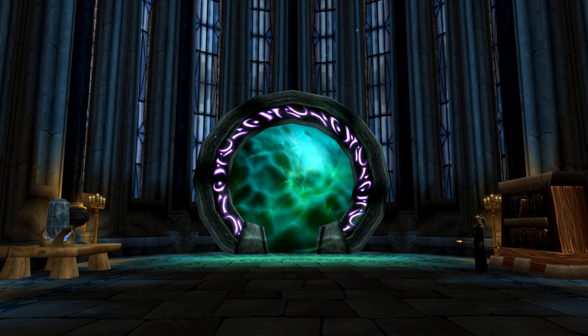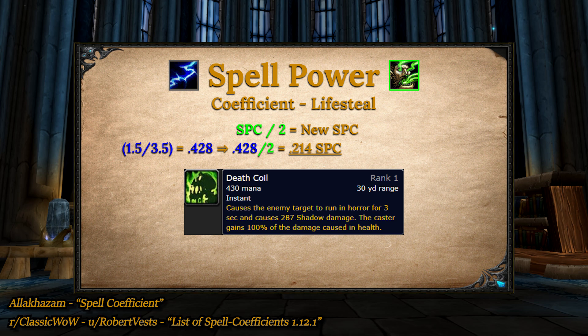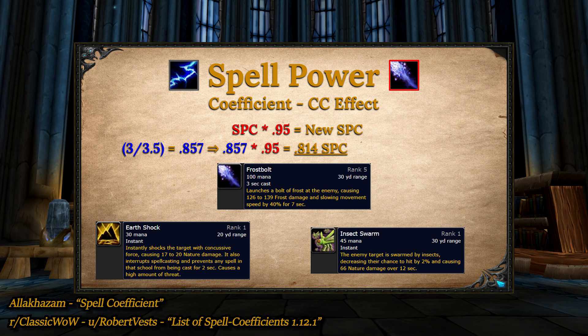The last two qualifiers are much simpler. If your spell has an effect that causes healing based on the amount of damage done — a sort of life steal effect — calculate the coefficient as normal and then divide it by 2. Lastly, spells that have additional non-damage based effects have their final spell coefficient reduced by 5%. By additional non-damage based effects, I mean things like Frostbolt because it slows, Earthshock because it silences, and Insect Swarm because it decreases chance to hit.